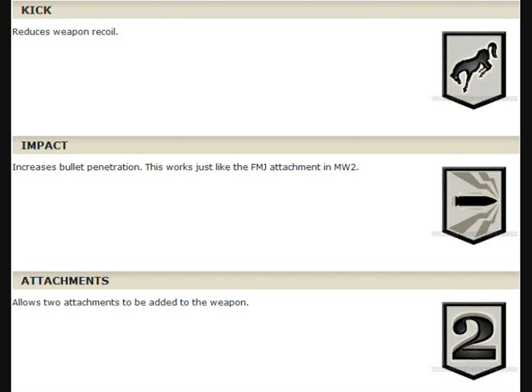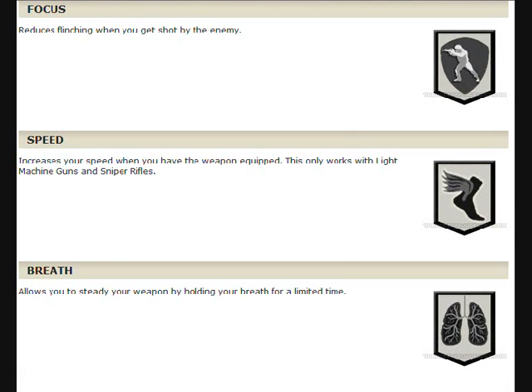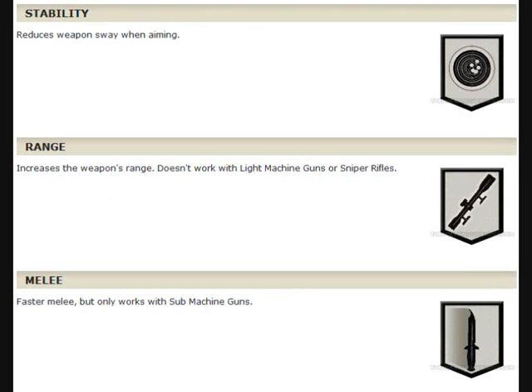Now we're on to weapon proficiencies. We have Kick, which reduces weapon recoil. Impact increases bullet penetration, just like FMJ on Modern Warfare 2. And then you have Two Attachments, just like Bling off Modern Warfare 2. Focus reduces the flinch when you get shot. Speed only works with light machine guns and sniper rifles when you're running. Breath allows you to steady your weapon by holding your breath for a limited time, which is a bit like Steady Aim Pro from Modern Warfare 2. Stability reduces weapon recoil while aiming. Range increases the weapon's range but doesn't work with light machine guns or sniper rifles. Melee gives faster melee but only works with submachine guns. And Damage increases damage for shotguns only.